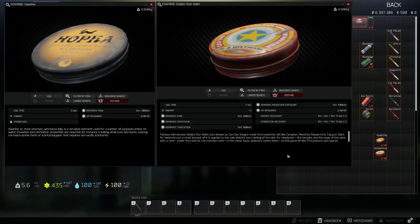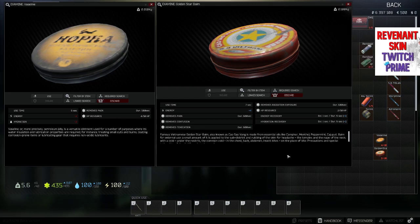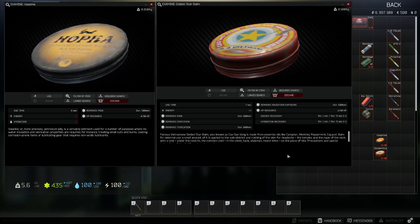Next up are two unique items that both take up one slot and have up to 10 uses. Vaseline has a six-second use time, removes pain for 500 seconds, and gives minus two to energy and hydration. Golden Star balm has a use time of seven seconds, gives plus four to energy, removes pain, toxication, and radiation for 600 seconds, removes contusion, and provides five seconds of energy and hydration recovery.